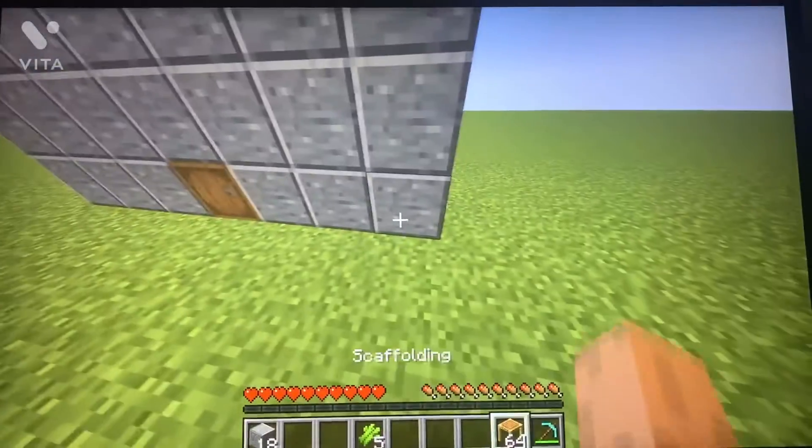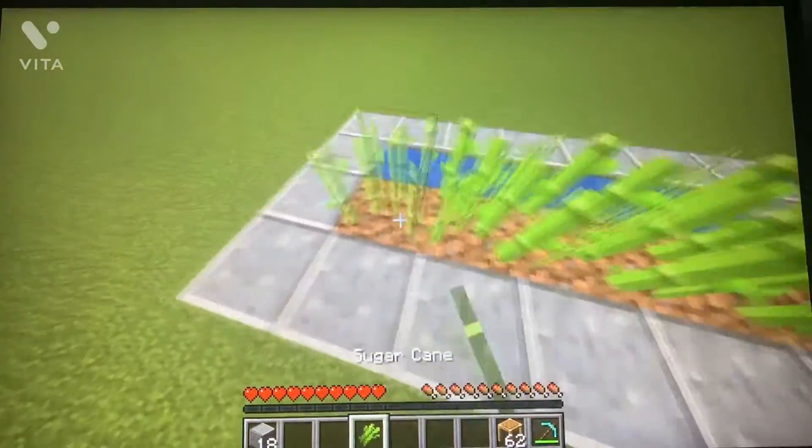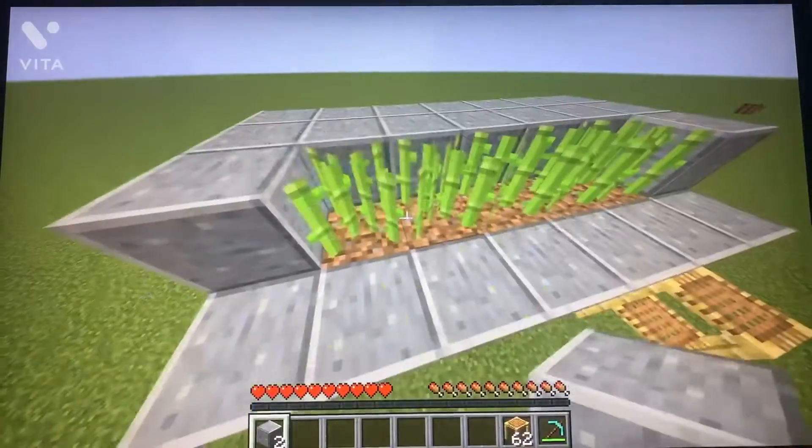Make sure to leave the barrel visible so it needs to be three blocks high, then you need to find a way on top and then just put sugar cane. Now add blocks in this way and then cover up the water. Next just add two blocks on the sides of the sugar cane and then you're done.